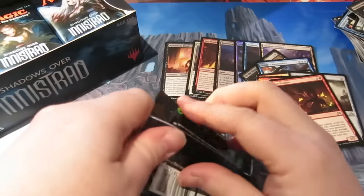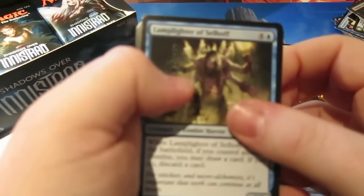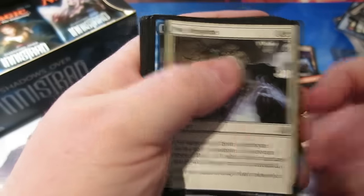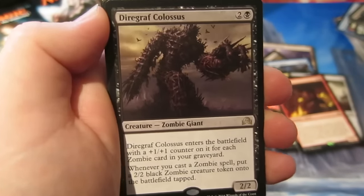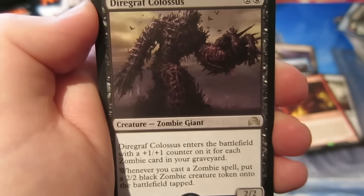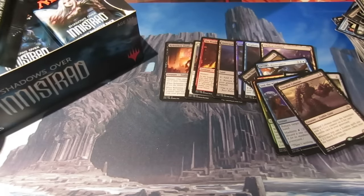On to the next pack, trying to go through these as quickly as I can. We have Lone Rider, Not Forgotten, Undwar Illuminator, Epitaph Golem, and our rare is Diregraf Colossus — Zombie Giant, 2/2 for two and a black. Enters the battlefield with a +1/+1 counter for each zombie card in your graveyard, and when you cast a zombie spell put a 2/2 black zombie into play tapped. And we get another foil — Foil Just the Wind. That's quite a good card to build around if you want to make a nice zombie deck.